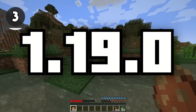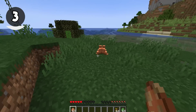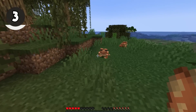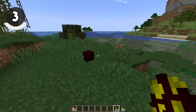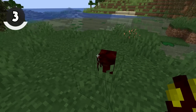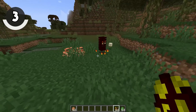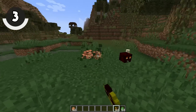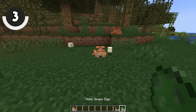As we hopefully all still remember, 1.19 added frogs to the game. One of the biggest mechanics with frogs has to do with a small magma cube. When a frog sees a small magma cube and gets close enough, it will eat it and transform it into frog light. It's pretty amazing — this is easily one of the most interesting ways of getting a block in survival.